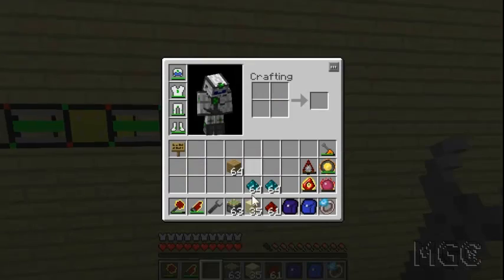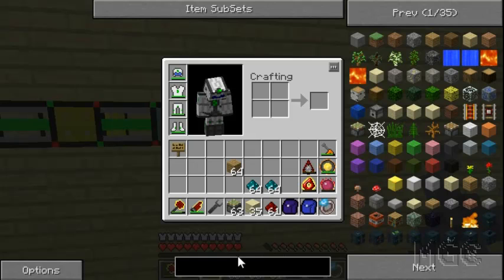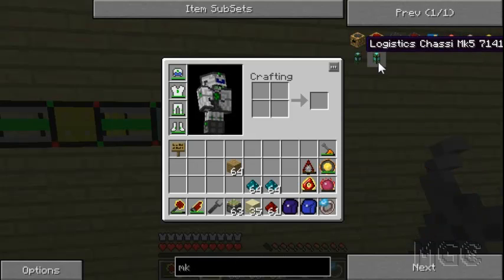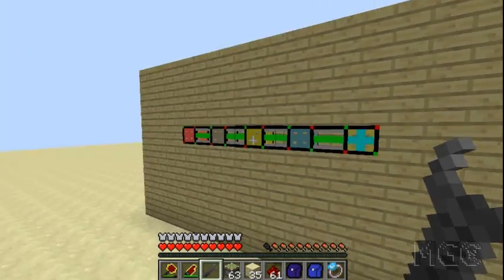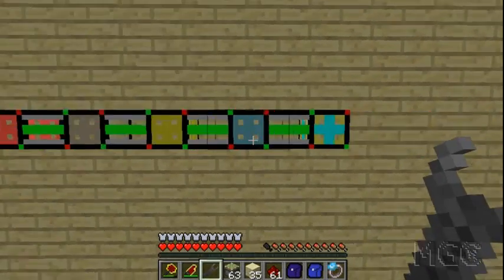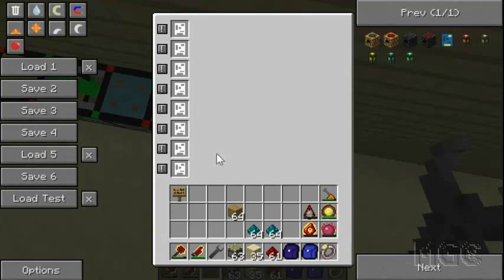You might be wondering what this chassis pipe business is about. There are basically five tiers. Mark 1 has one slot for a module, mark 2 has two slots, mark 3 made with gold around a basic pipe has three slots, and mark 4 with diamond around has four slots. Mark 5 is crazy expensive — four blocks of diamond and four blocks of gold.